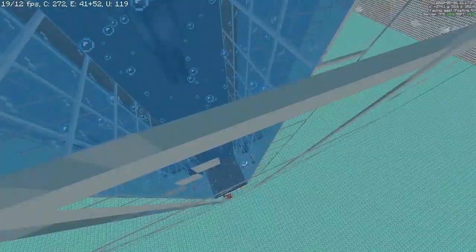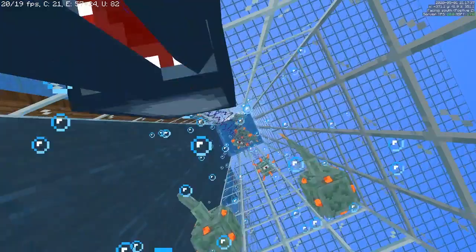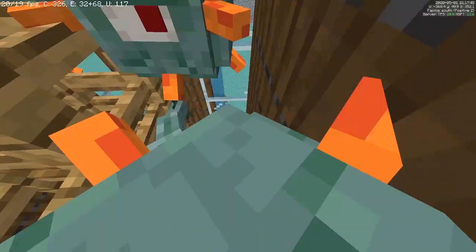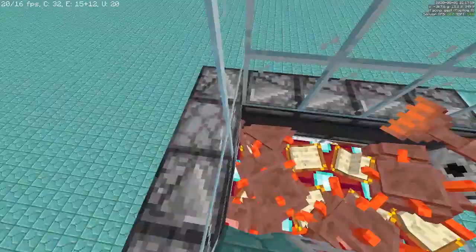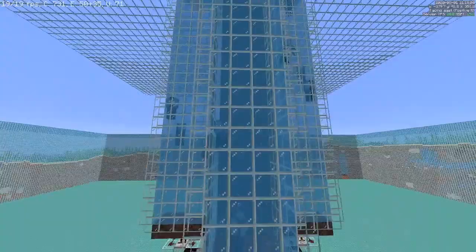How is this farm so fast and how does it work? The main concept is to have Guardians spawn in bubble columns powered by Soul Sand, where they'll be pushed upwards and then carried horizontally. Then they take fall damage so they're on very low health, and get pushed into a killing chamber to either be dropped to their death while AFK, or dropped into water on very low health to be killed by the player for XP.